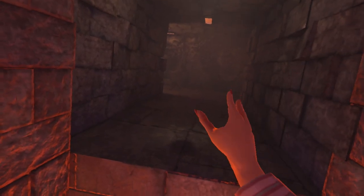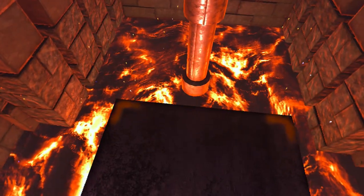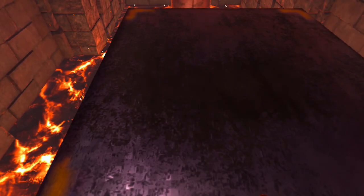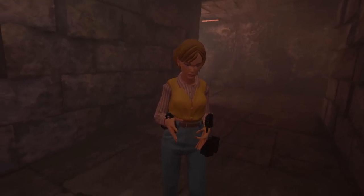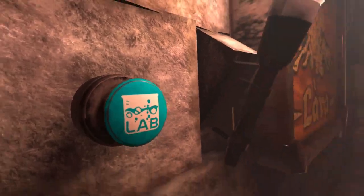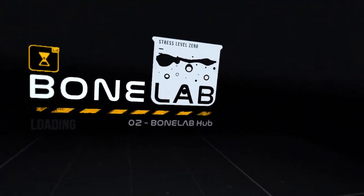So basically what we have to do is start the level. We have to go here and jump over there. Don't judge me too hard - we're almost there. We need someone who can jump first of all, so the mom won't work I guess. Let's go to preferences. I think we can get out here. Sorry for that. Let's get someone who can actually jump and run properly.